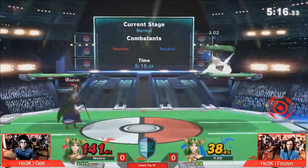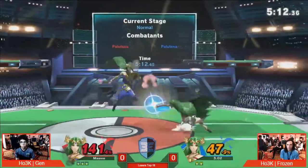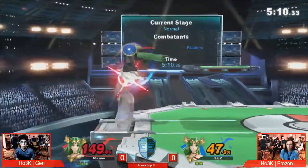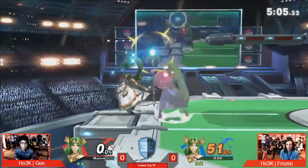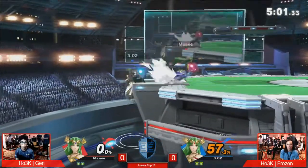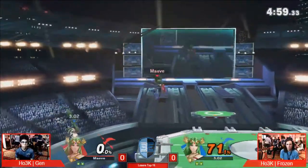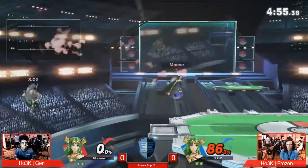If you're Gen right now, you really just kind of have to play the candy game. Palutena has great tools to play defensively or offensively if she likes. You've got 47% — it's a lot of extra credit. Yeah, it's a good amount of extra credit, especially in this matchup. You need as much damage as you can possibly get. Gen is so good when he's two-framing, using the down tilt to two-frame.